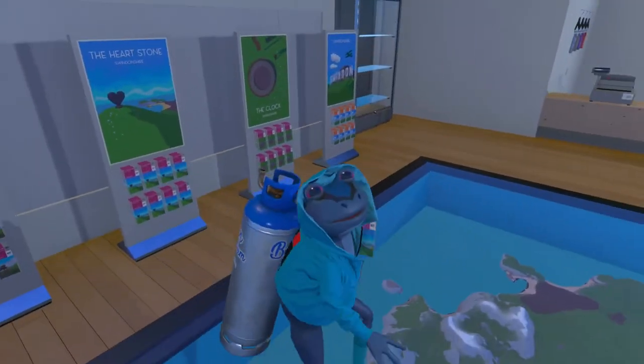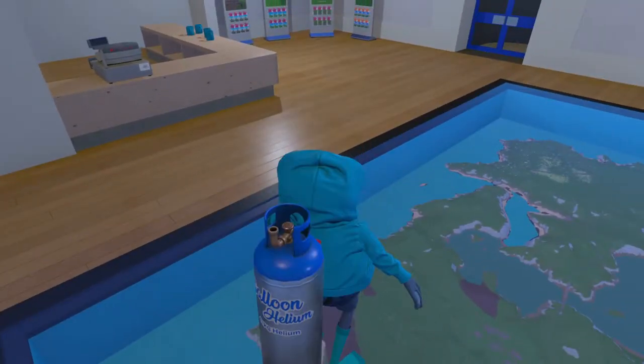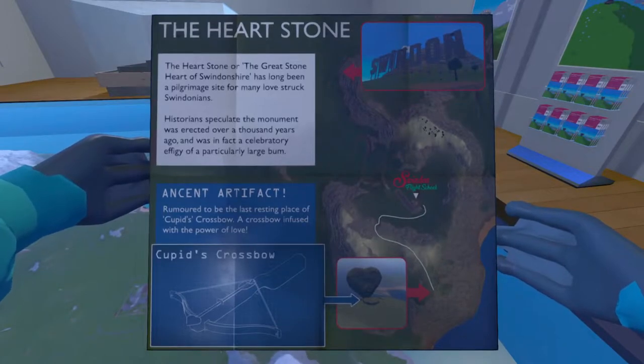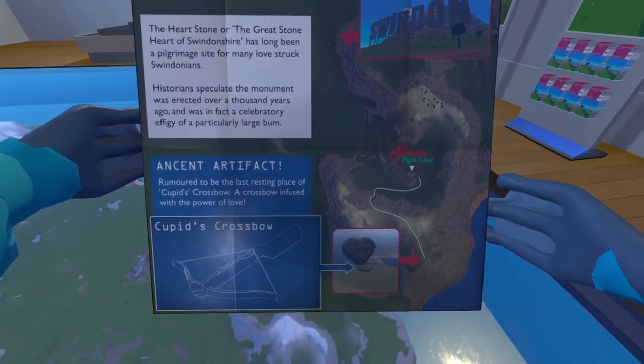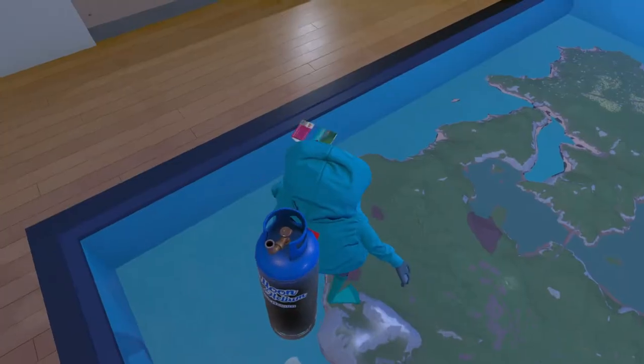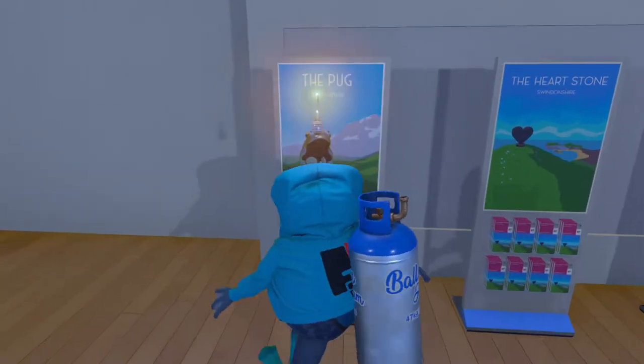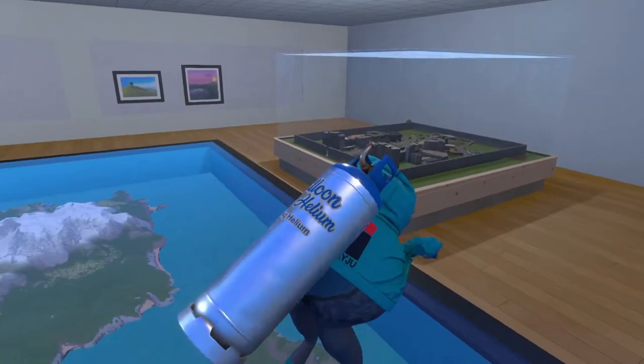So do these tell different things about different stuff? The heart stone - was that added in the Valentine's update and I didn't see it? The heart stone, or the great stone heart of Swindonshire, has long been a pilgrimage site for many lovestruck Swindonians - effigy of a particularly large bum. Ancient artifact, rumored to be the last resting place of Cupid's crossbow. That's so cool! So they're adding things - that was the crossbow from the Valentine's update. You can go and find it now at the heart rock.